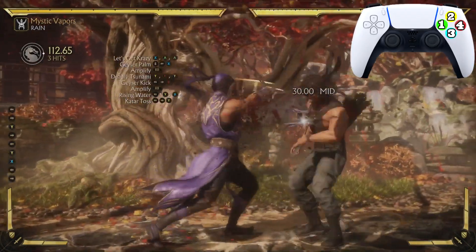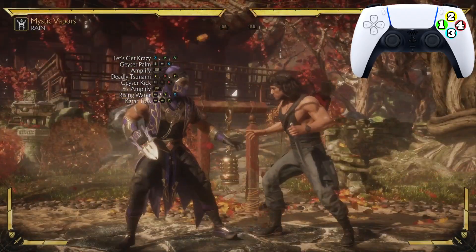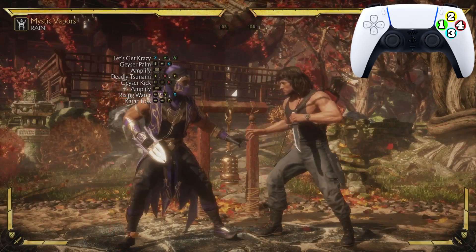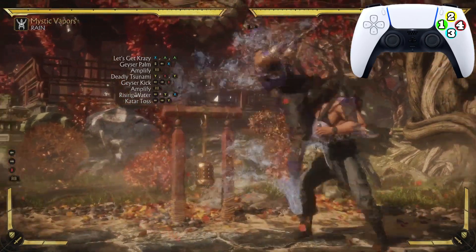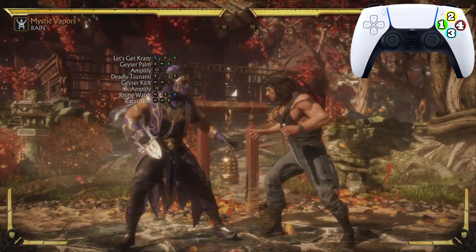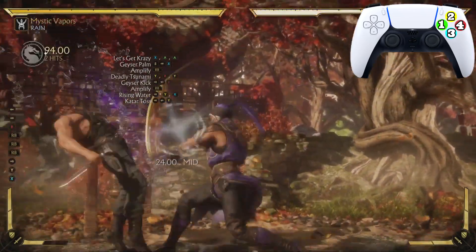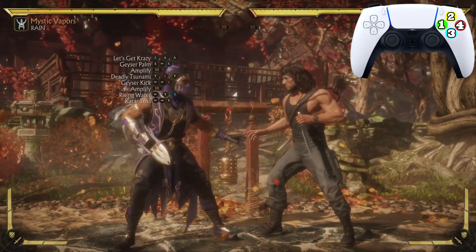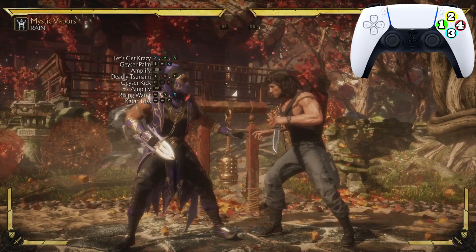Just like that — you guys got that all day, every day, and twice on Sundays. Now let's practice going from the Geyser Kick into the Rising Water into the Catered House. Just like that. Now let's practice going from Deadly Tsunami all the way down to the Catered House.